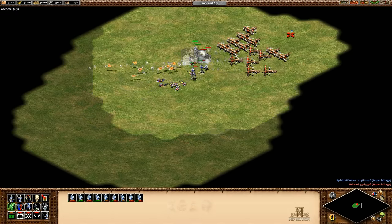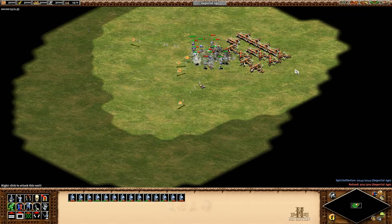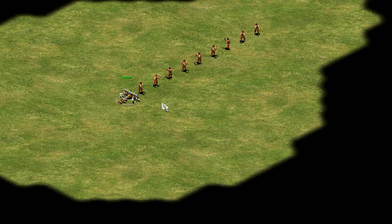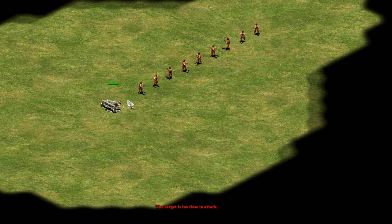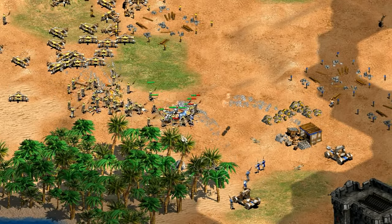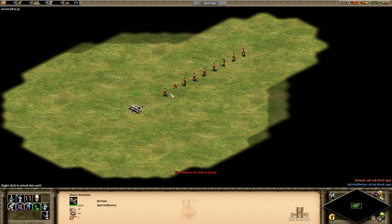One thing to keep in mind when approaching scorpions: being in staggered formation will reduce pass-through damage. Scorpions also can't fire at units within 2 tiles, so you want to keep something in front of them — usually halberdiers or champions — to prevent melee fighting. Interestingly, they can't target a unit within 2 tiles, but they can damage it if a bolt passes through, as long as they're aiming at something further away.